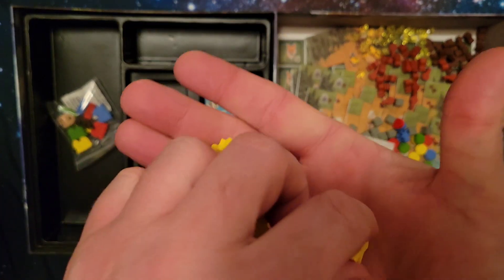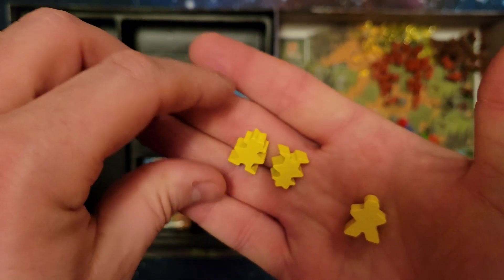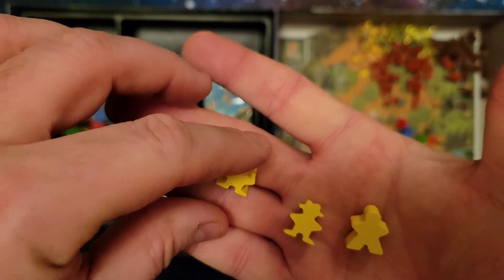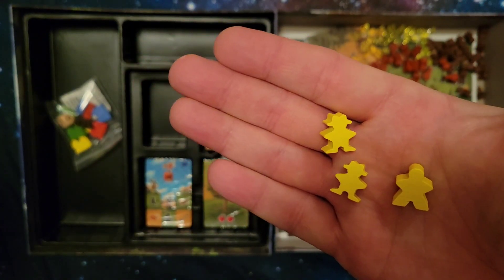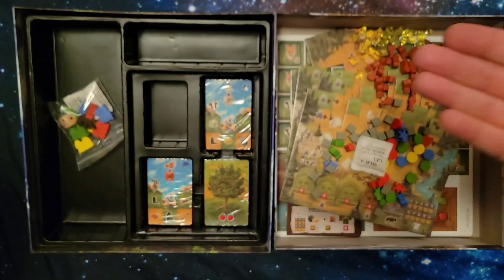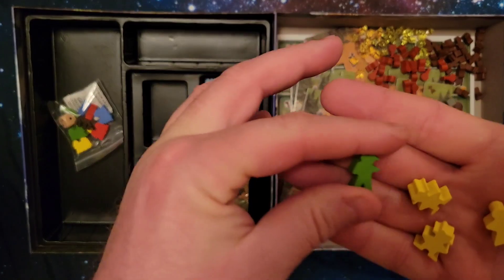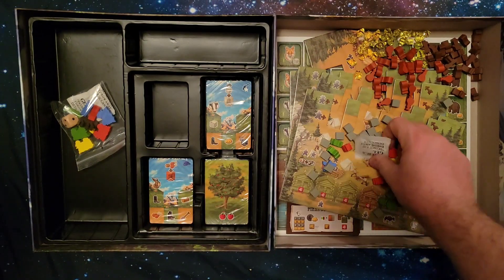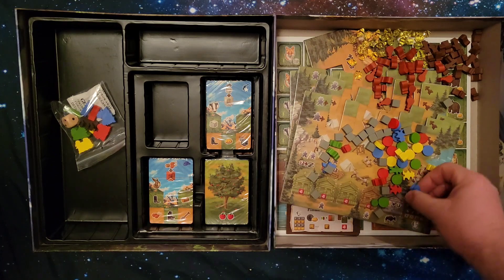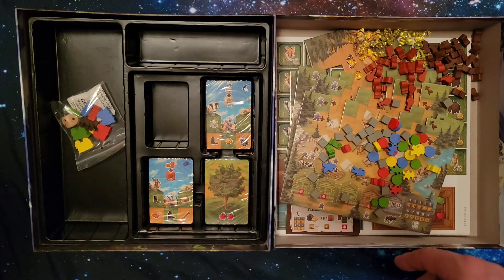So we have two different pioneer figures, and then one of them is a frontiersman. The frontiersman appears to be green. That's a bit strange, but there you go — that's what those look like.